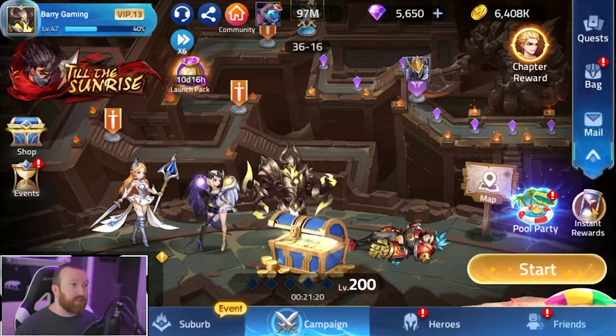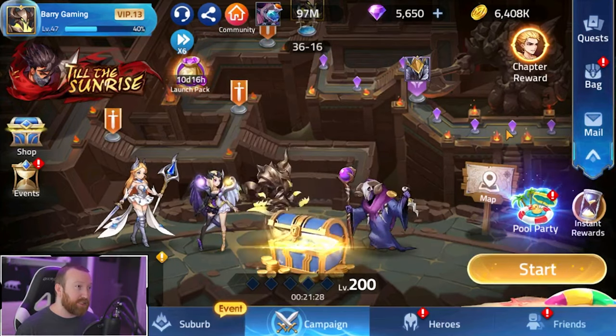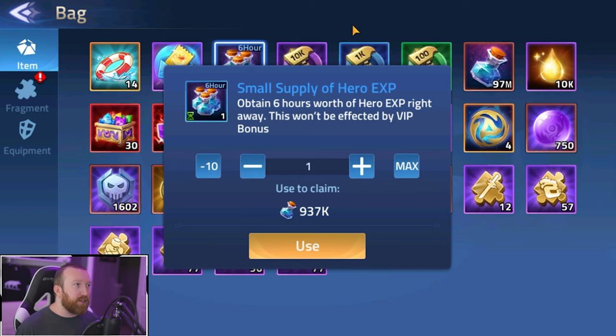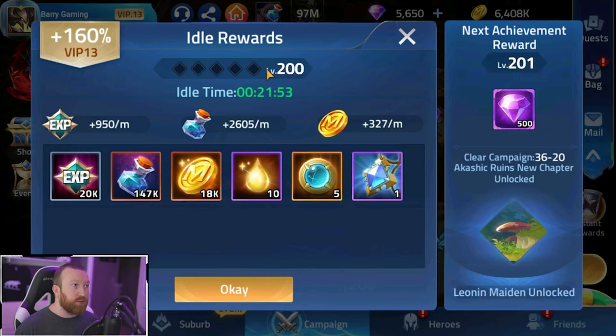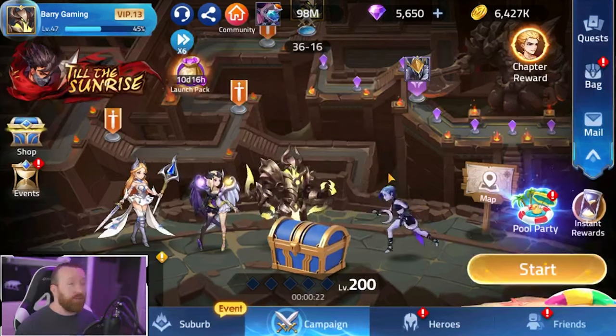There's a normal mail system and instant rewards claimable once per day for free — higher VIP players can claim multiple times. The bag holds all your resources, hero shards, and equipment. One important last tip: save any experience, battle points, or similar banked resources. These don't give a flat amount — they're calculated based on your current auto-battle loot level. Since I'm at level 200, the numbers will differ for you. Save them until you absolutely need them, as you'll likely be at a higher campaign level and get more resources.